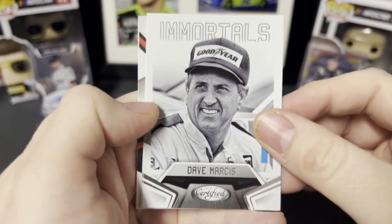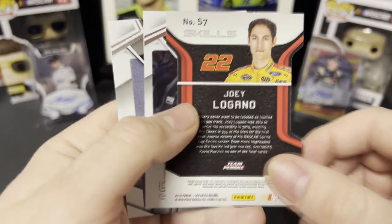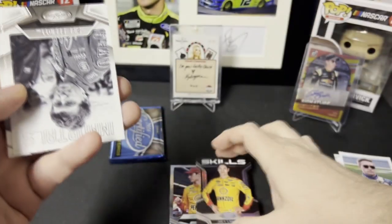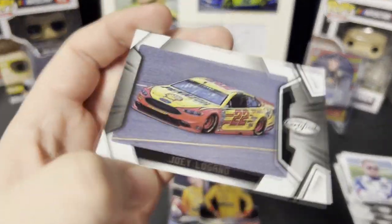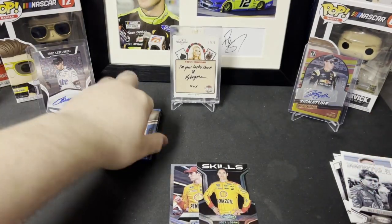Second pack — Dave Marcus, Tyler Reddick, another Logano out of 99, yep this one's number 9 of 99. So this is a Logano box for sure. Bill Elliott Immortals and another Joey Logano. So far it's been a Joey Logano box.